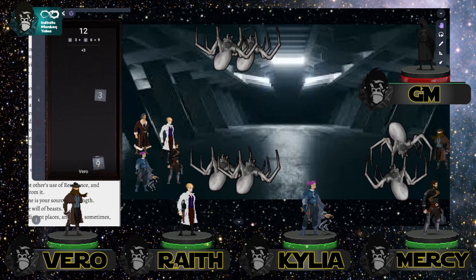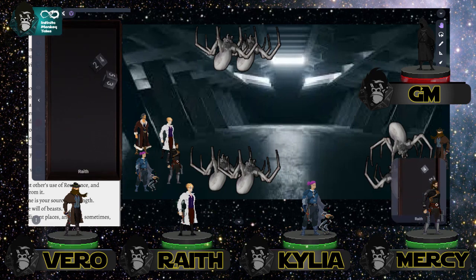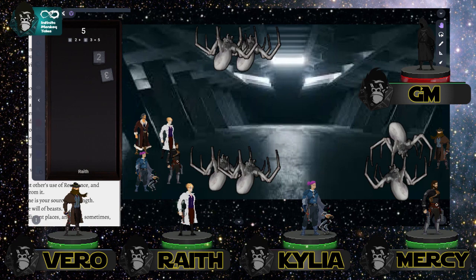That just leaves Wraith. All the creatures have acted, all the players have acted. I'm going to take a shot at one of the ones still on the ceiling. Badly — I haven't managed to land a shot yet. Here we go. A six — so, would you like to fail or spend a point of resolve and succeed with a consequence? I'll fail — I'm not a fighter.